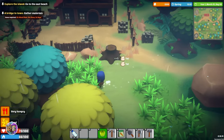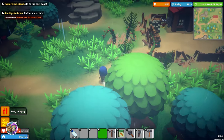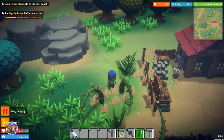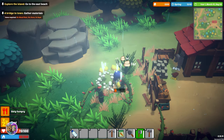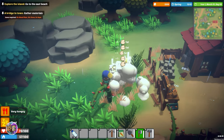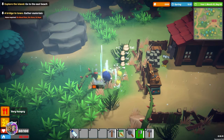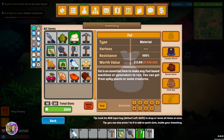It's so weird! Okay, let me eat this coconut. That did startle me a little bit. That is so odd — I want to see what this is coming off these thorns. We've got fat, fat, fat, fat! 'Fat is an essential item to make any field-based machines or generators to run. You can get it from spiky plants or some creatures.' That's so odd!